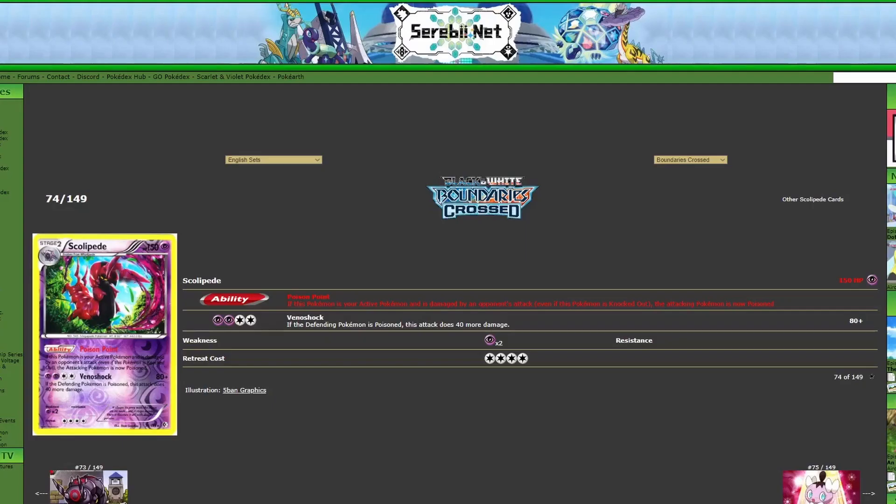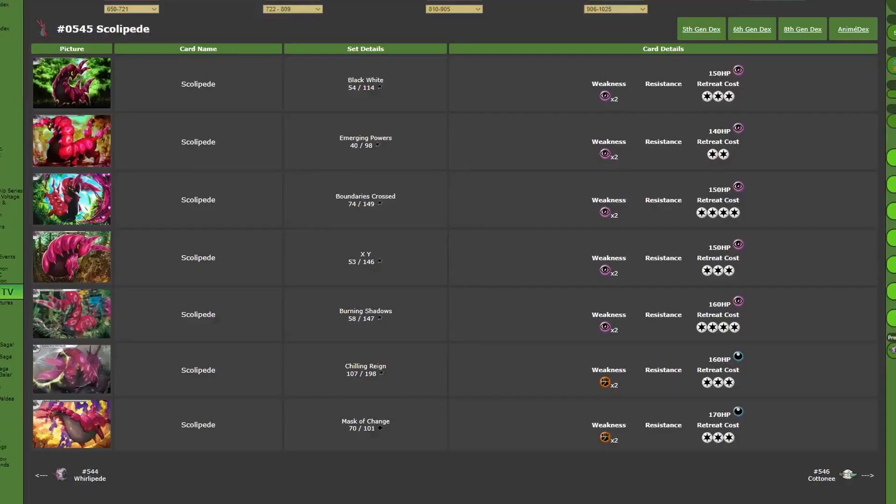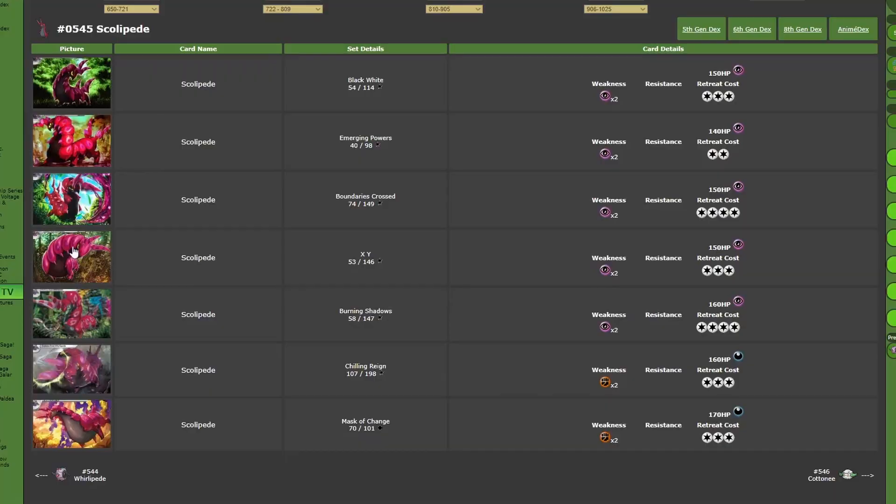We have this one from Boundaries Crossed. This one is by Five Band Graphics — not my personal favorite illustrator or anything like that. It's a 3D illustration of Scolipede. He's kind of squinting in this card, which is a little bit more unique than staring at the camera, but I kind of prefer it when he's staring at the camera. I do like the poison effects — the poison attack that he's doing makes it a little bit more dynamic, I guess you could say.